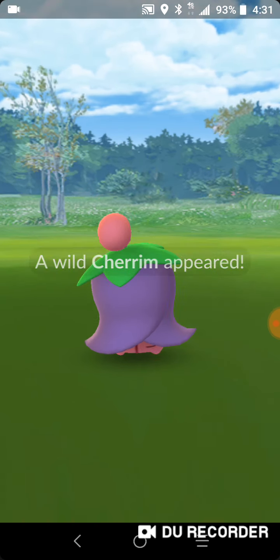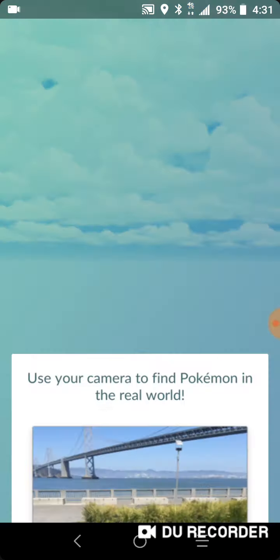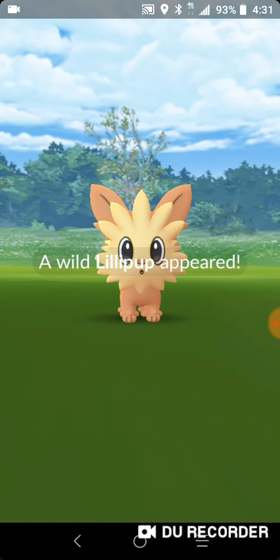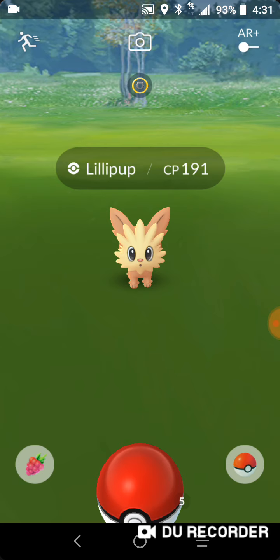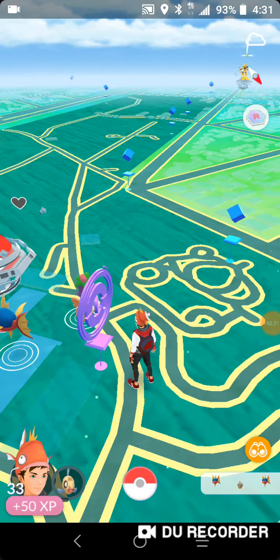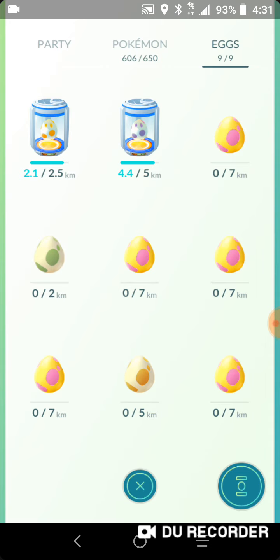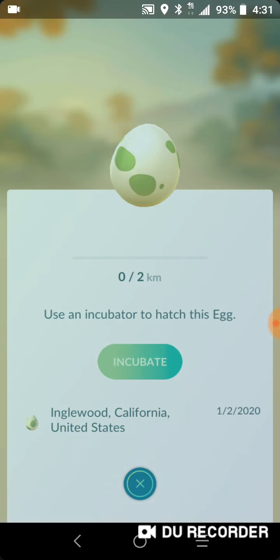It's only supposed to say it once, and then you either say no or yes, and then it goes away. That's just gonna annoy me so much. Gotta put in 2K eggs because that's what hatches the Wurmples and Pichus, I believe. Also, I have a 10K and a 5K.